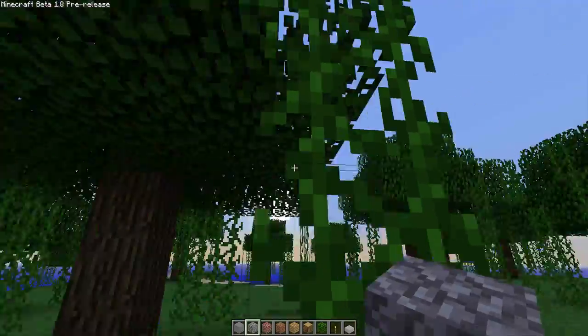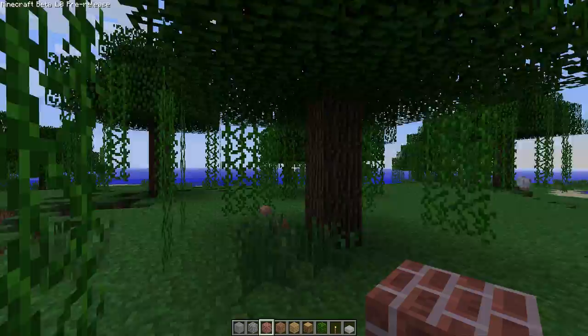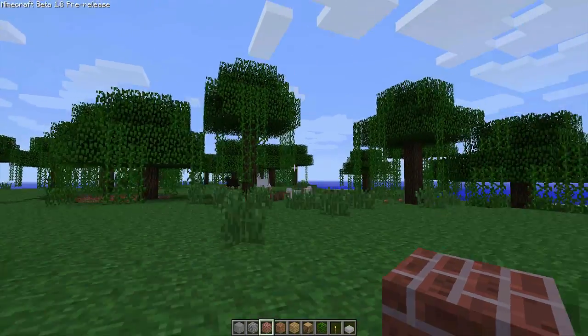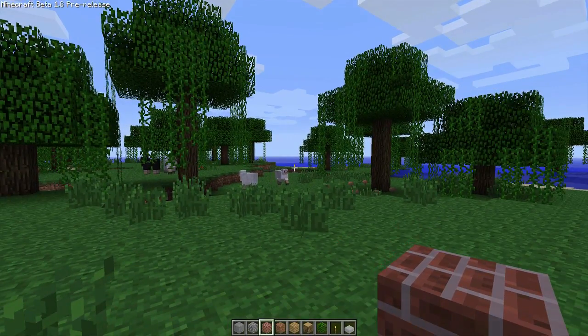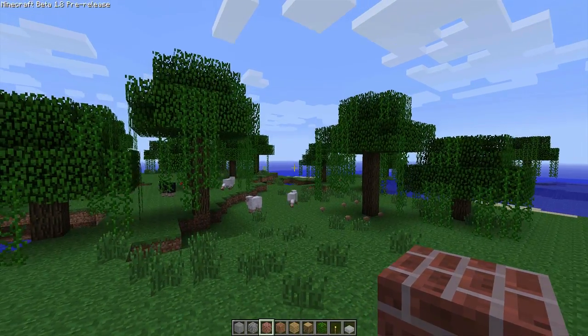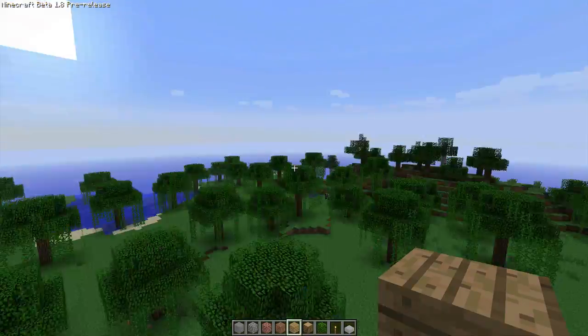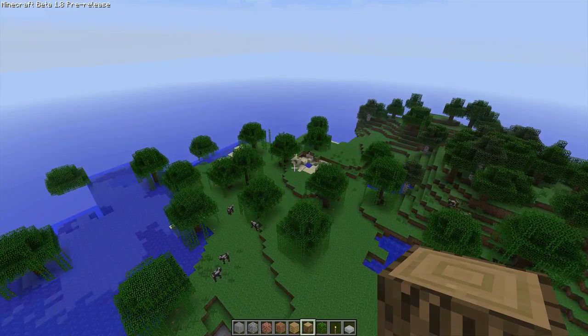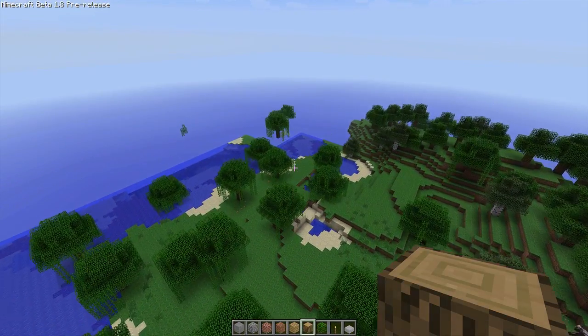First things first, there are new vines in the game. In creative mode, if I double-tap jump, I can fly — no mods, no single player commands, no mod packs, just double-tapping. So that's a thing as well.